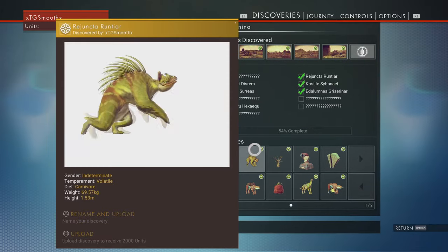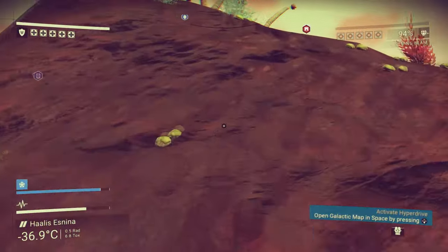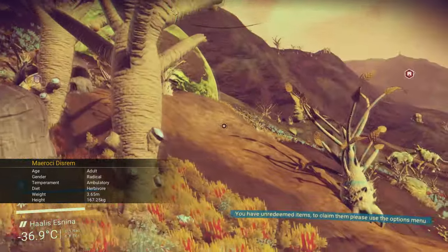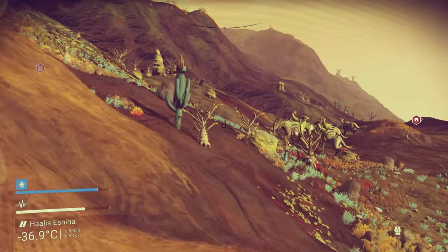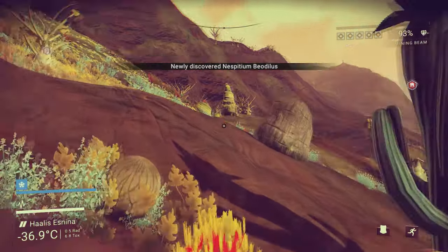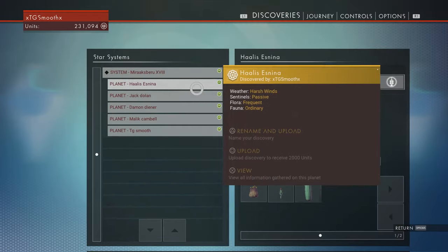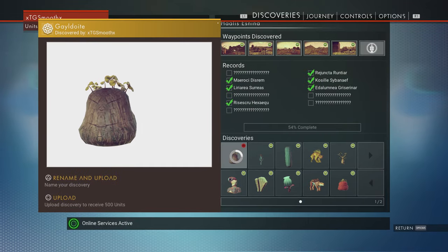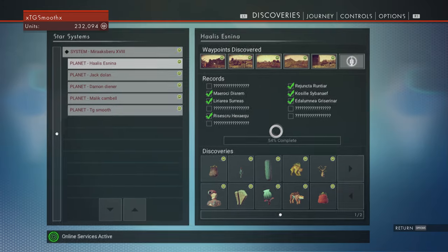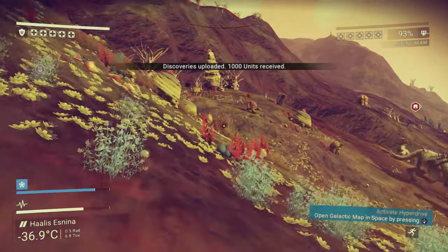Same with the animals and plants. What happens when you upload them is you get units, which is your in-game currency. This counts for any new plants or anything like that. Like this cactus-looking plant — that's a new discovery right there. If you go into options and look at the planet you're on, you'll see an upload option that shows how many units you'll receive. If you find all the question mark records on a planet, you'll receive a huge amount of units.